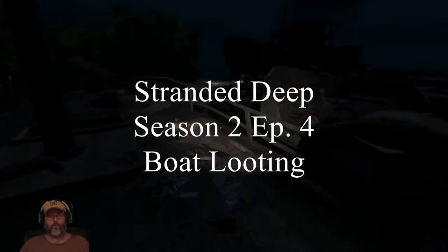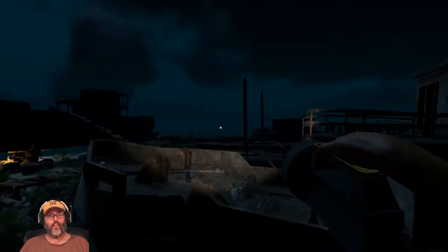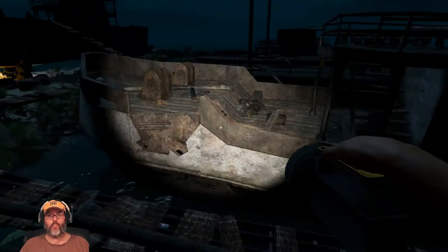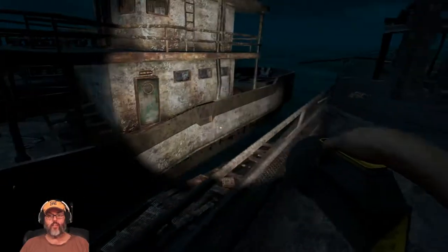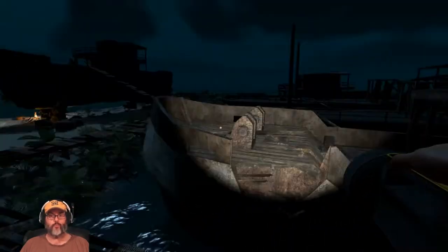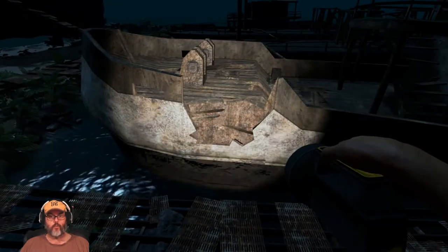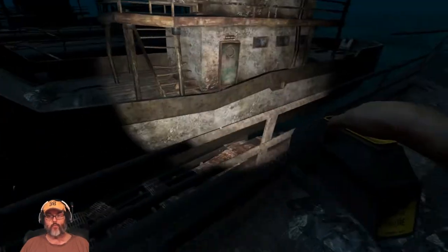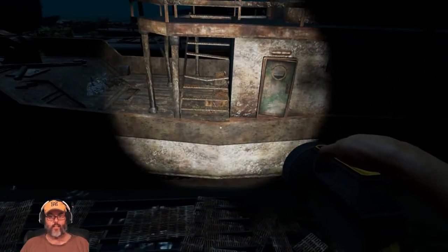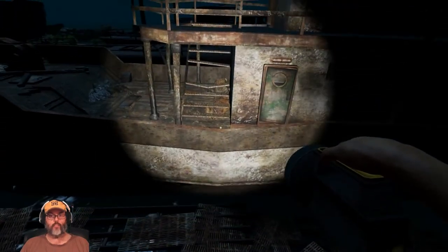Hey guys, RC here back with episode four of Stranded Deep and we are at the lighthouse. I wanted to show I've made it through all five of these ships. This is the fourth ship in the row working left to right from the ship on the beach. It looks like you would jump on right there, however you actually jump on this low point right here — that's the closest point to the ship and that's where you jump on it.